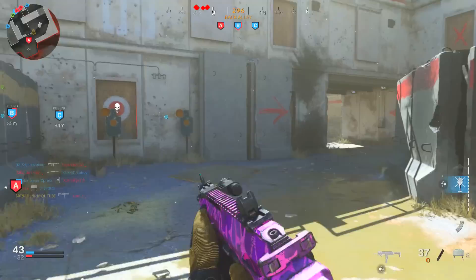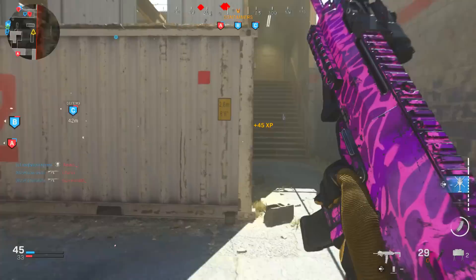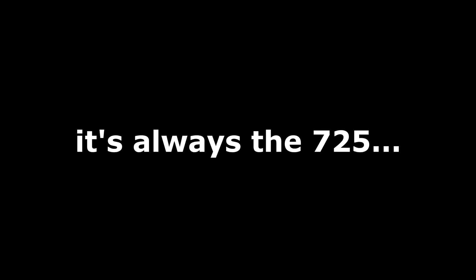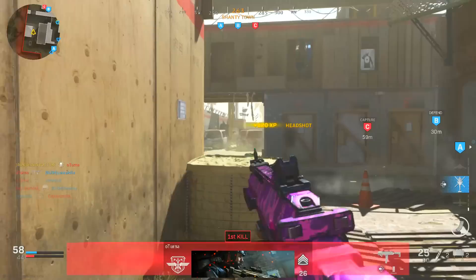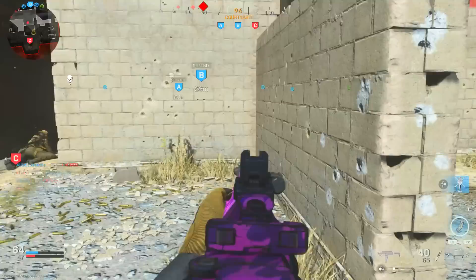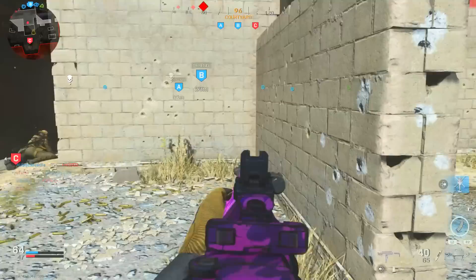At number three, we always want to pre-aim and peek corners. Make sure that you guys are always doing that — that is a super important tip. This should be almost every single corner you go around. You guys can lean around the corners in this game, which really helps you hide most of your body, which I recommend doing. Every single time you leave a corner, aim down sights and lean against the wall. Make sure there's no enemies there to catch you off guard. Because if you run around that corner sprinting, the enemies will kill you very, very fast. Chances are they're already waiting for somebody to run out from that corner, and you don't want to be the guy they catch off guard.